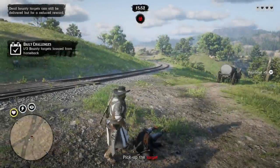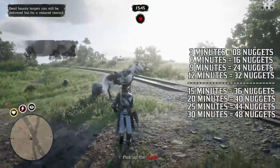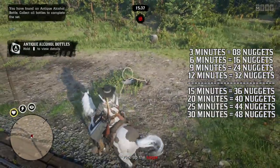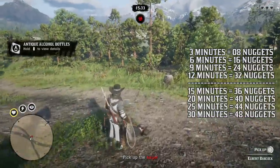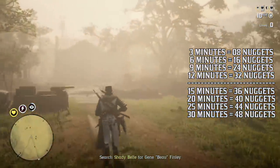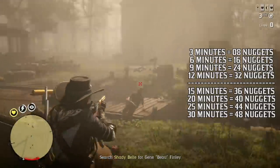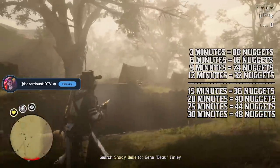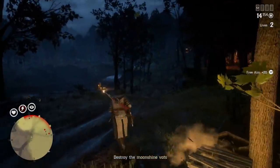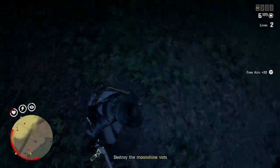At the end of the mission, gold payouts are broken down into the following time intervals: at 3 minutes you'll make 8 gold nuggets, at 6 minutes 16 nuggets total, at 9 minutes 24 nuggets, and at 12 minutes 32 nuggets total. Then from 15 minutes onward you drop from 8 nuggets per 3 minutes to only 4 nuggets per 3 minutes — 36 at 15 min, 40 at 20 min, 44 at 25 min — with the pay cap at 30 minutes at 48 nuggets maximum. As you can see, 12 minutes is the optimal time to spend, as any less wastes potential and any more yields diminishing returns.